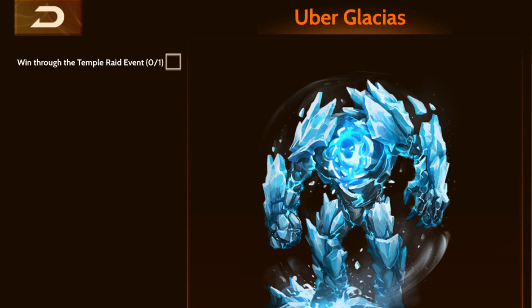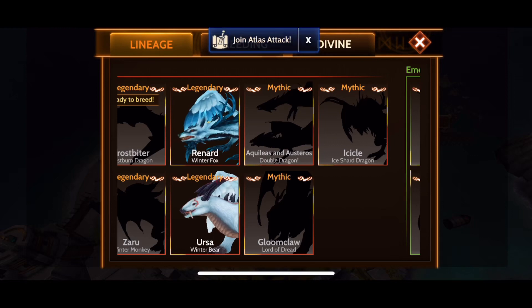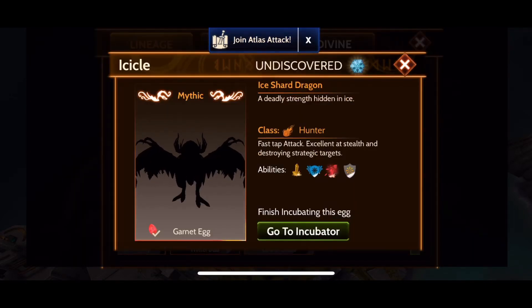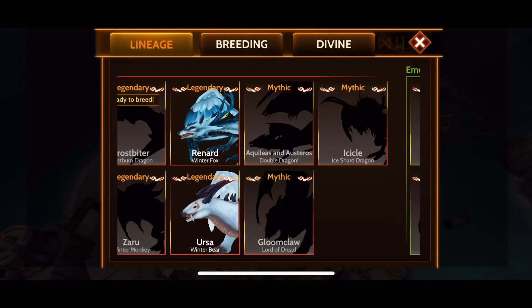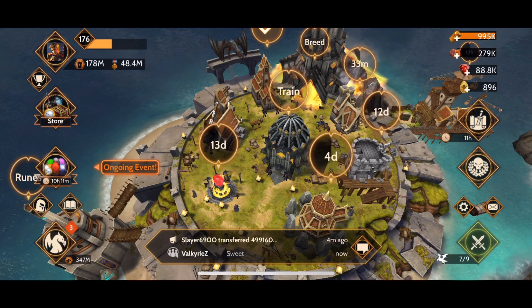I'm going to go over a few big reminders for this event, but first, I hope everyone's breeding went well. I personally bred Ursa, and then I bred Icicle. Got me a lot of extra garnet eggs to help with upgrading my builder hut for next fortification. I just left Icicle in the incubator so I can take my time, save some speed ups, and then level Icicle up between now and the next event, at which time I will be breeding my first two emerald dragons, which is exciting for me.